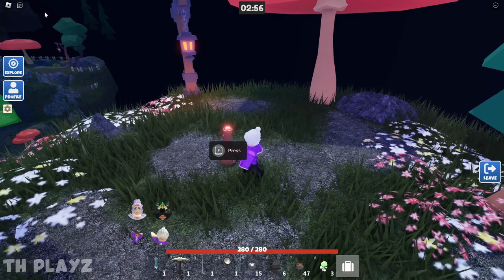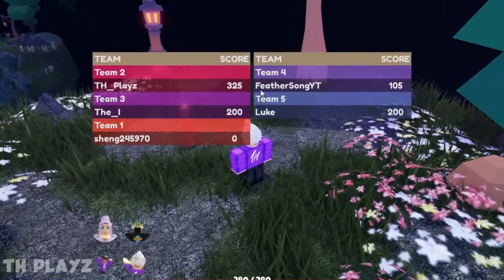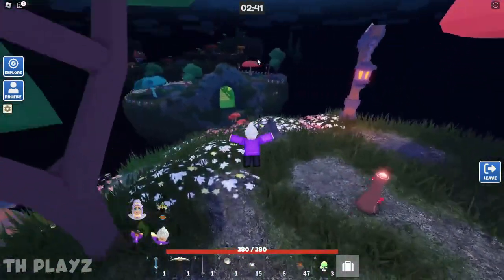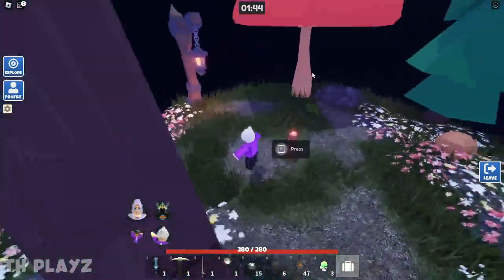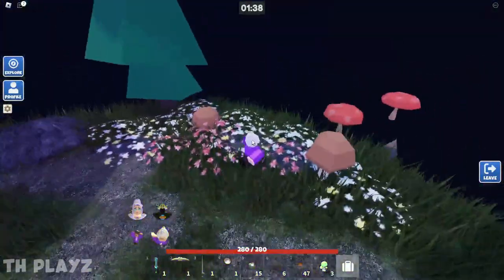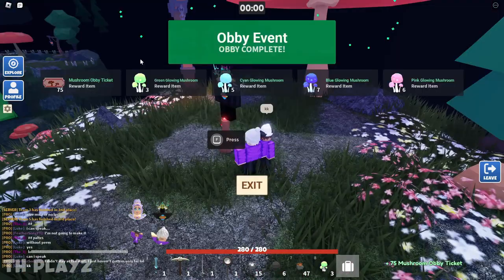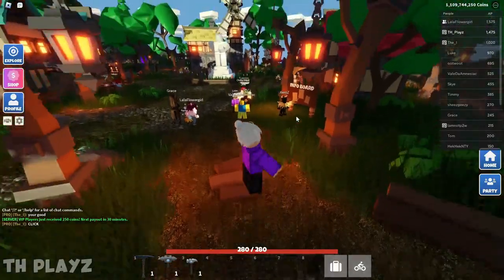When you win, the chat will display your team number. Hold Tab to see the leaderboard with team assignments and score points. The top 3 players earn more tickets: first place gets 75, second gets 65, third gets 55, and everyone else gets 45 tickets. Even if you lose when the timer runs out, you still receive 45 tickets.